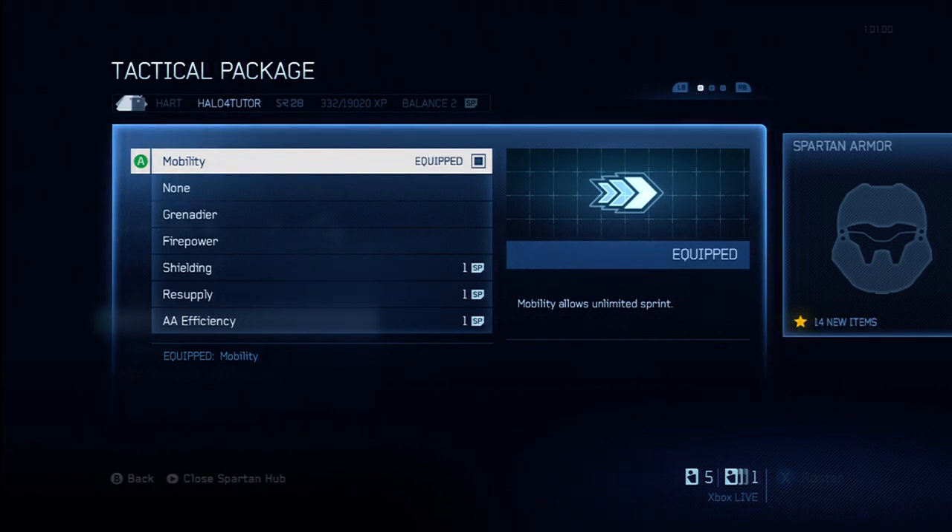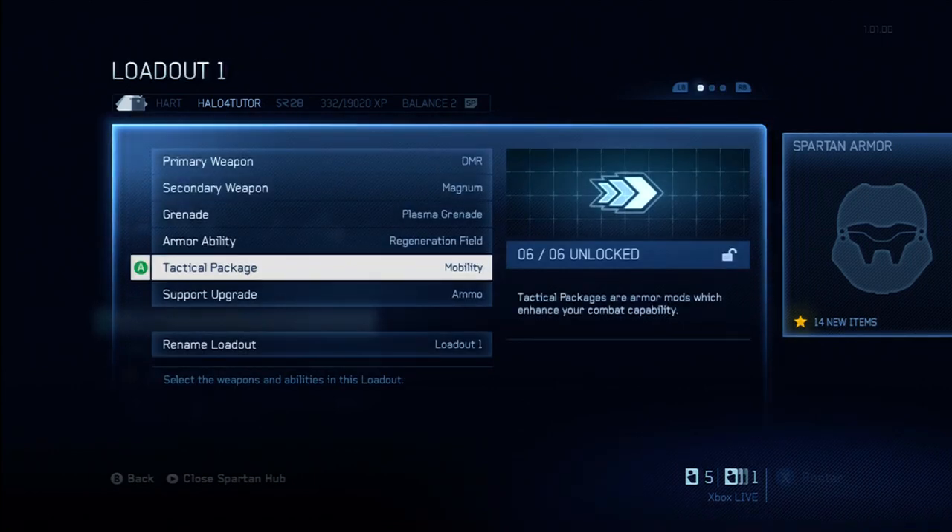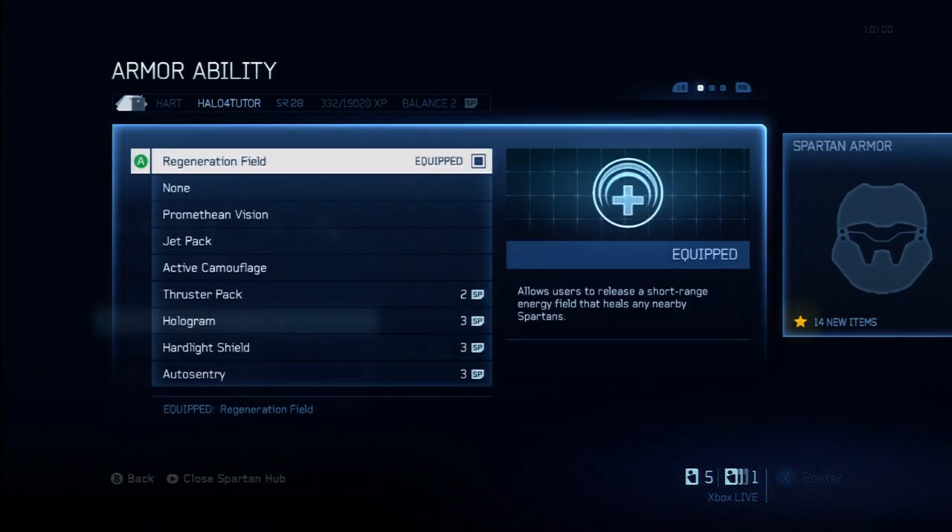You can go in and customize these before the game. You can have up to five different loadouts as long as you've ranked up high enough. During the game, you can change to different loadouts which have different tactical packages if you set it up properly. I recommend having different tactical packages with each loadout because situationally you may want to adjust depending on how the game is unfolding or the game type you're playing.